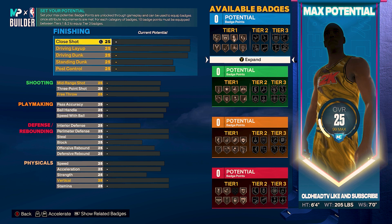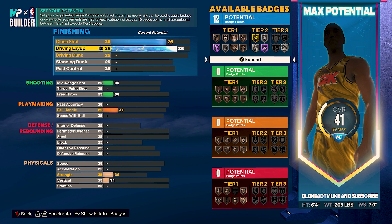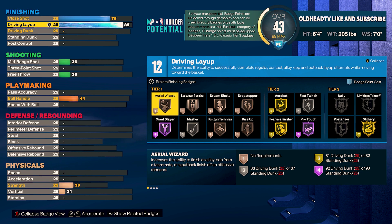For this build I really focused on thresholds to stretch out attribute points and make this a well-rounded build. This isn't a slasher build and it doesn't get slashing takeover, but you will be solid around the cup. Take your close shot to a 76, your driving layup to an 89. That should have you at 12 finishing badge points. Tier one: bronze post spin technician, bronze dream shake, bronze back down punisher, and hall of fame giant slayer. Tier two: silver fast twitch, gold fearless finisher, and acrobat with hall of fame pro touch. Tier three: gold slithery finisher.